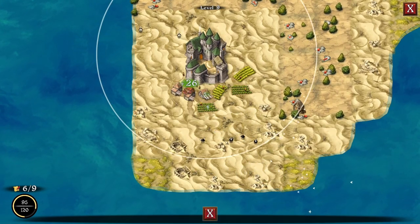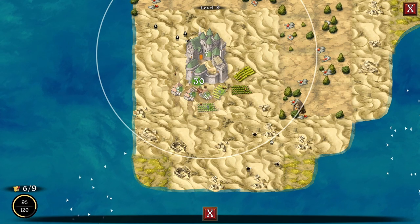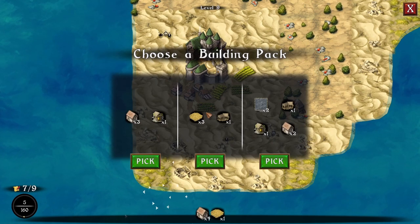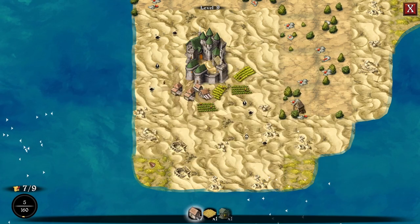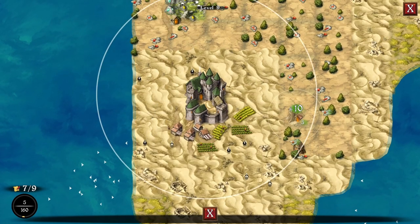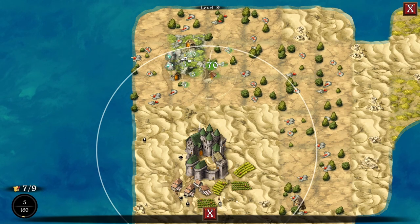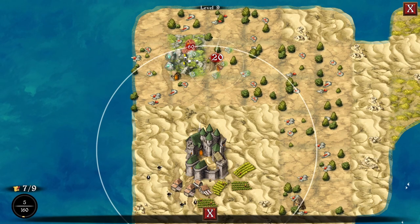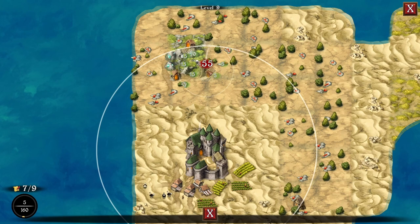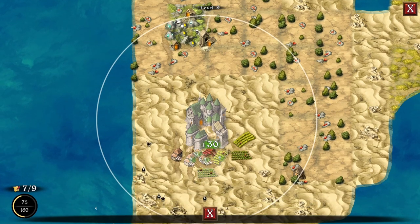Now we've got to do some house placements because that's pretty much all we have left. That's going to get us pretty close — 30, that ought to do it. We have a mine, house, and lumber mill — I don't want the lumber mill, going with the mine again. I think we can get quite a few points here as long as we keep it away from the other mines. 70 is going to be it for that one — got to get sneaky with these.